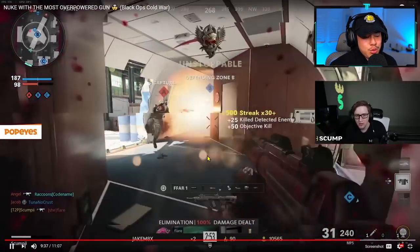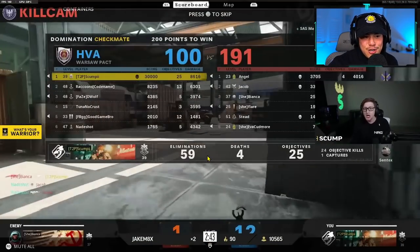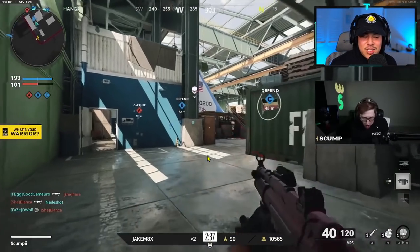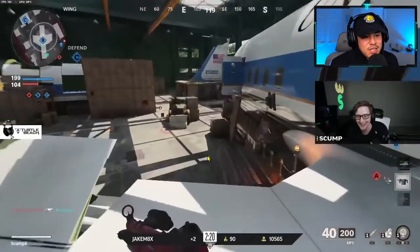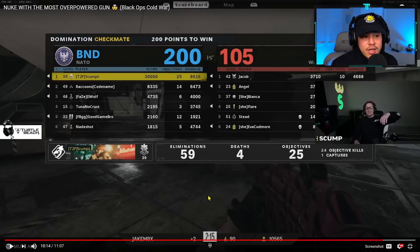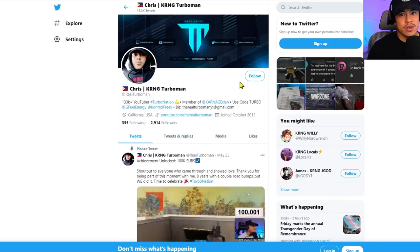This proves that game sense and understanding of the game actually works. As soon as he stopped taking it seriously he died, which shows it's all about game sense — predicting the enemy, using the mini map to your advantage. Call of Duty is now more of a tactical game; you have to think about every step and make educated decisions. Hope you enjoyed this breakdown — drop a like if you did, subscribe to join Turbo Nation, and I'll see you in the next video.